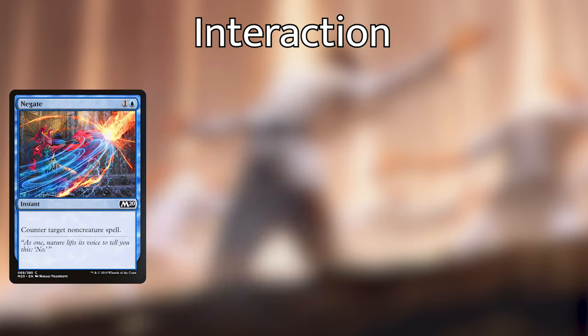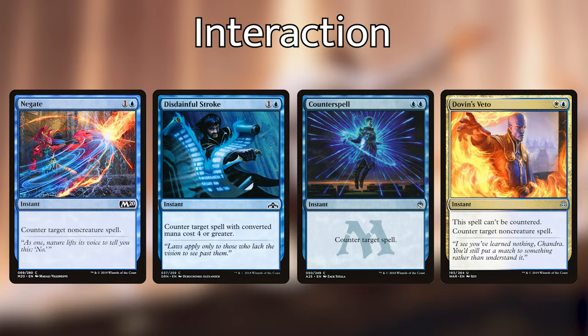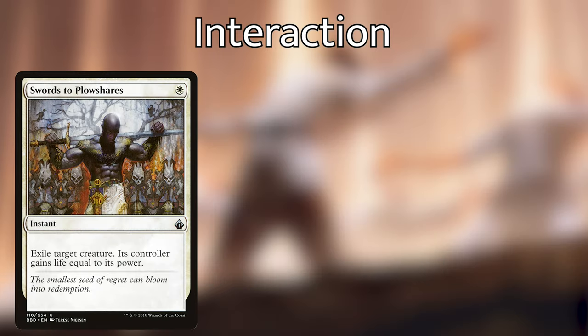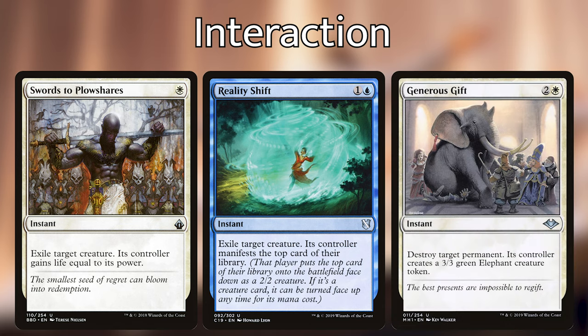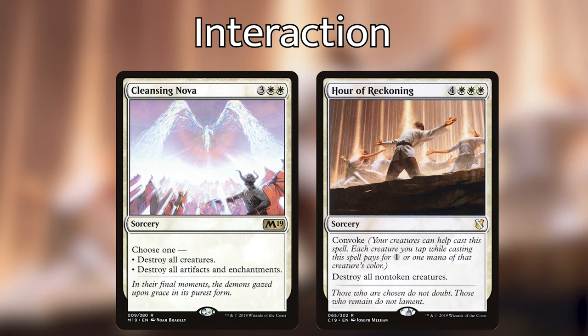Now let's go over the ways we have of protecting our board from inevitable board wipes. We have Negate, Disdainful Stroke, Counterspell, and Dovin's Veto — for the most part, these are going to counter most board wipes and we really want to hold onto them for that. We've got Swords to Plowshares at instant speed to deal with basically any creature. Reality Shift at instant speed exiles a creature. Generous Gift is basically Beast Within in white, destroying any permanent on the battlefield while that controller gets a 3/3 elephant. We're then running Cleansing Nova and Hour of Reckoning as our board wipes — Hour of Reckoning can be basically a one-sided board wipe in this deck, destroying everything but our tokens, and Cleansing Nova has the flexibility of blowing up artifacts and enchantments.